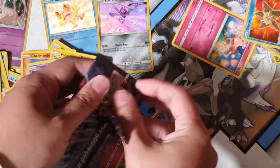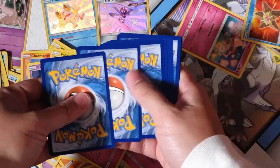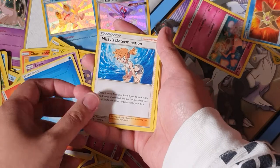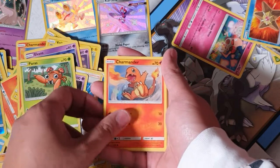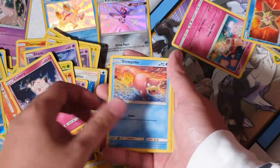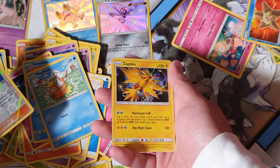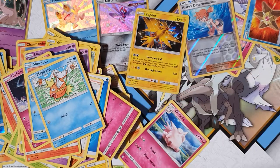I have a feeling we're not going to be pulling anything today guys. We got Misty's Determination, Scyther, Jinx, Palace, Charmander, Clefairy, Slowpoke, Magikarp — oh, Misty's Determination again — and for the rare we have oh, Zapdos holographic! I don't think I've pulled that one yet either. Not bad — it's not the cards I want, but I'll take it guys.